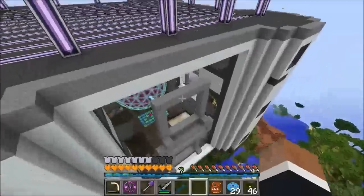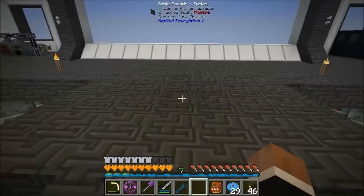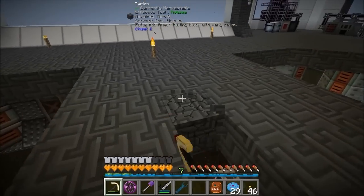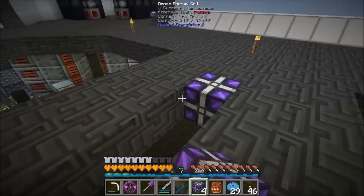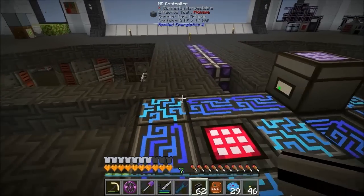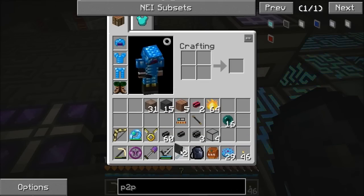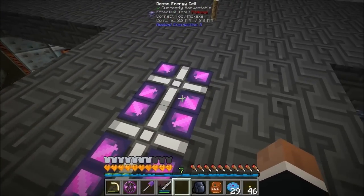Mobs can spawn on top of these - the tops are just out of range of the magnum torch. Bizarre. What I'm going to do is run cable that way and that way. I need some covers. I've got 10 dense energy cells made - let's put five on each side and connect them to the system. They'll start getting power.